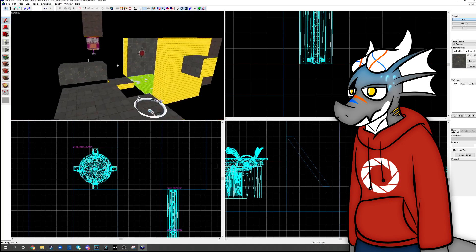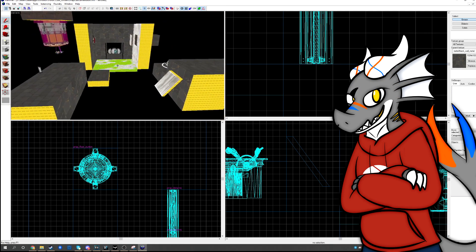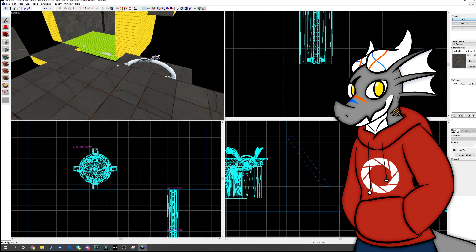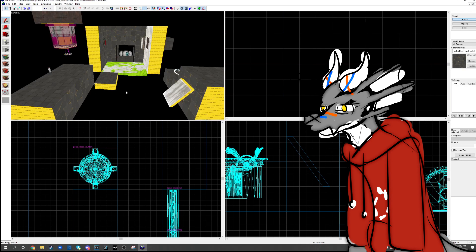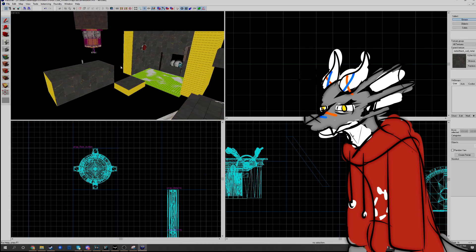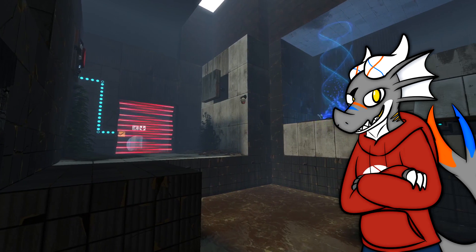Yeah, it looks like shit — I know it does. But that's the thing: all maps always start like this. They always start with this very basic template of how they're going to look. Because at least then the person making them knows what to do. The next parts will be pretty boring, so I'm going to be skipping over them — you're not going to be missing out on much, just me setting up all the logic in this map to function. But here we are now, a few hours later, and the level looks basically ready.